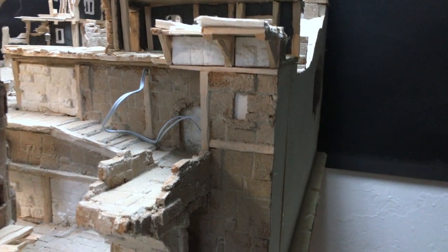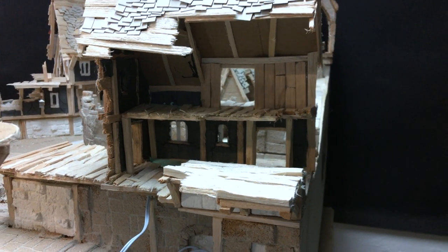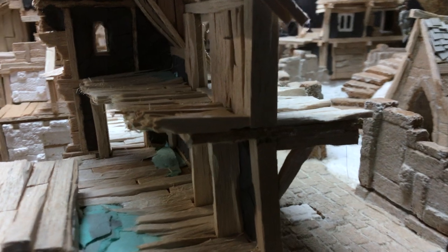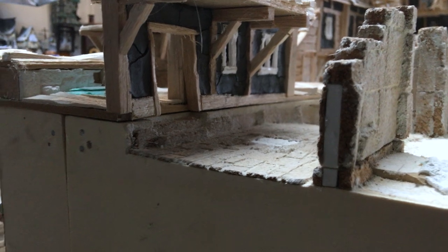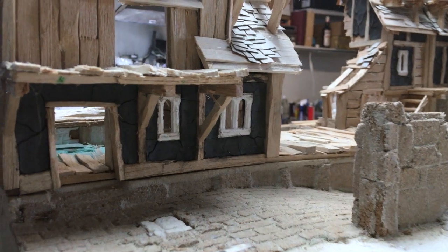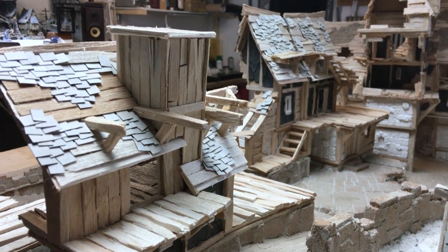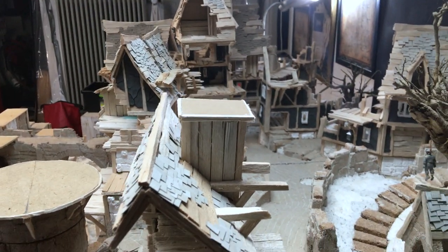Here you have one of the new buildings, just hanging there on this cliff and overlooking the river. With structures like that, it's quite straightforward — the main focus is to make as much playable space as possible inside the house and also around it. All those streets look quite narrow, but everything was tested, so it's possible to put your hand there and place a miniature. That's an important part with a board like that — to be able to reach every part and be comfortable placing your models.